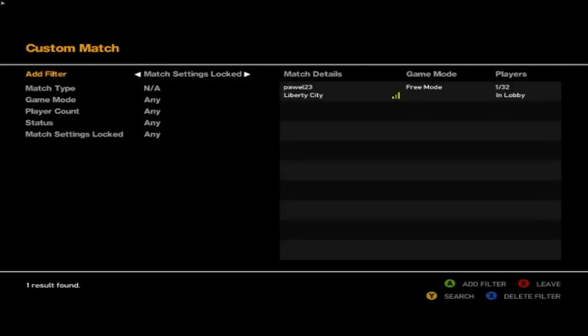Hey, we got to our first lobby. There's only one player in it, you can see this — only one of 32. But remember, before joining any lobby, before entering any lobby, you have to press F12 unless you hear a voice saying 'working'.